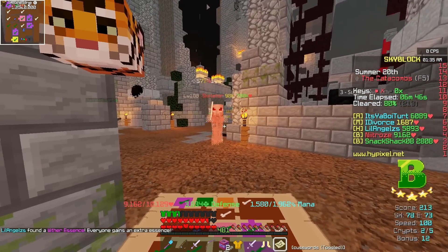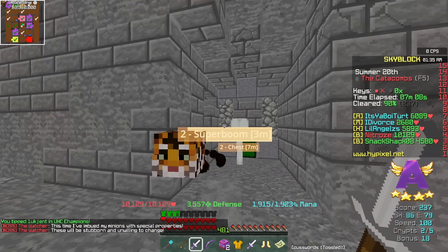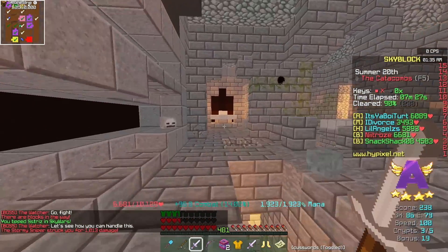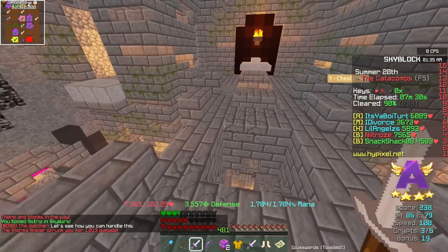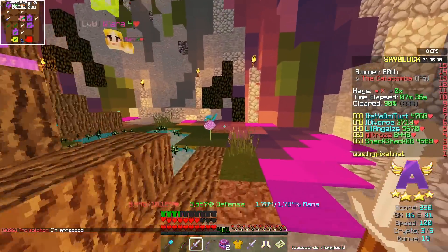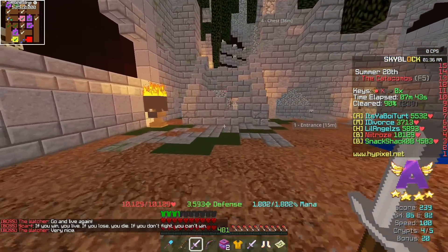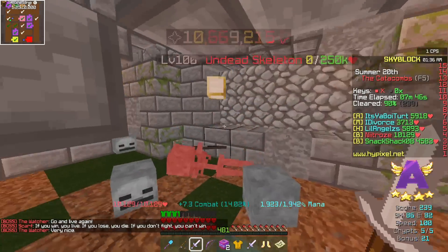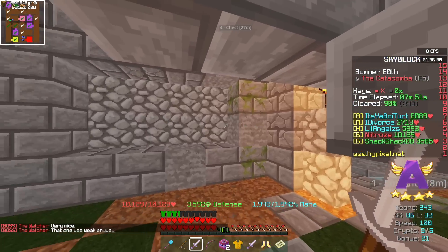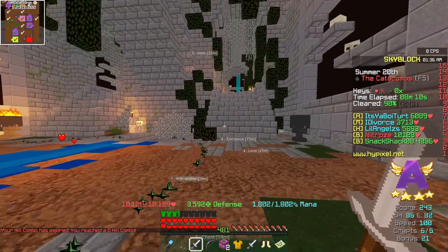We've switched out to the Necron set to see how much damage we'll do now. With the Necron set we're going to be doing around about 10 million damage — though that may have been a back hit. Testing again: 5 million, 7.6 million. Honestly, the damage is sort of similar. At the start of the run, don't get me wrong, Necron will definitely be better because it doesn't scale, and it will start better than Shadow Assassin. But Shadow Assassin gives you speed, and in the long run the damage honestly isn't too much different. Towards the end of the run, the Necron damage and the Shadow Assassin damage is very, very similar with the same setup otherwise.